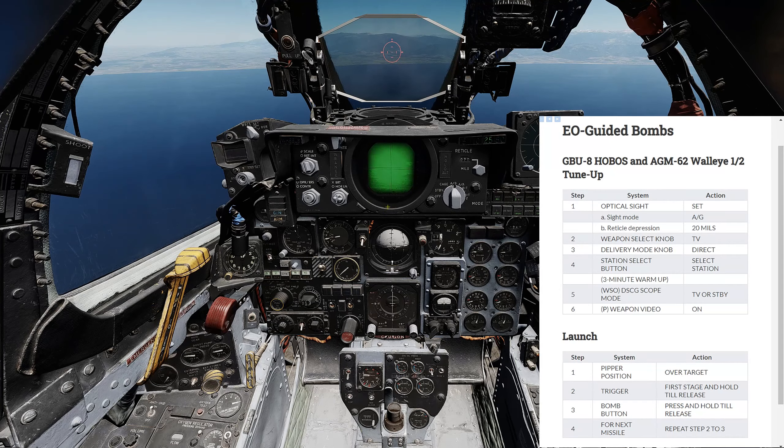The DSCG switch goes to TV and you'll have weapon video. I've bound these knobs to my HOTAS so I can get a better picture of the target area as we're running in, without having to fiddle with the knobs using the mouse.